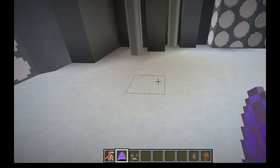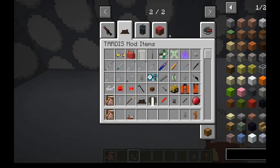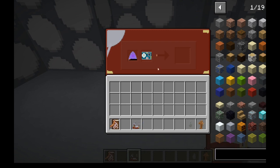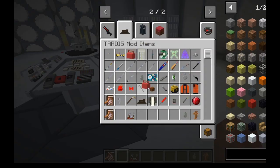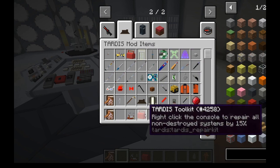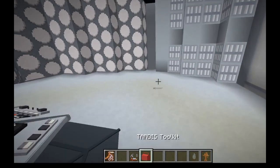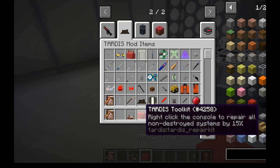You repair subsystem items in a steady state microwelding station from the third doctor's era. This is the recipe. You throw that down, pop the items in, and give it whatever materials it takes to repair — these will be different per item. It always repairs to full. You might want to wait until it runs down, but then you risk actually breaking it. There's also a TARDIS toolkit that repairs all non-zero systems by 15%, but it's creative only at the moment.